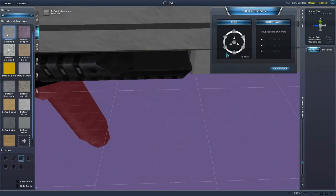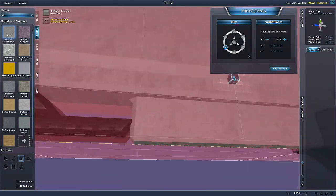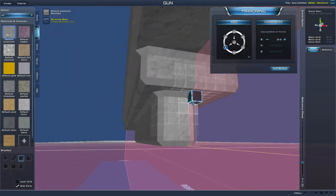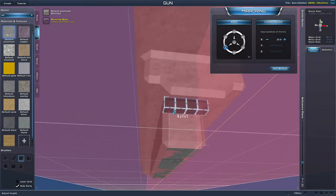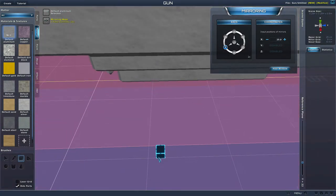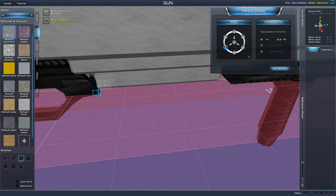I should always have my mirroring on and I always forget. Let's hide the parts because I want to fill in a little bit here. We got some areas off — let's unhide the parts and see. We just didn't fill in enough right here.